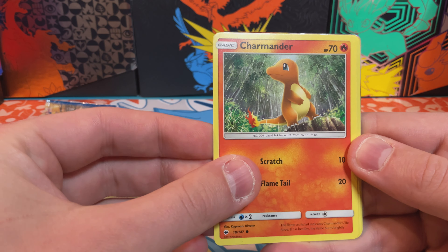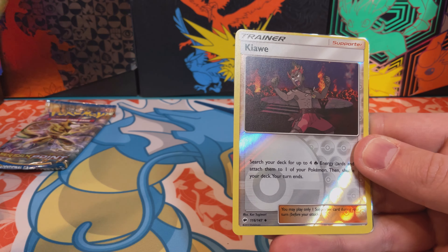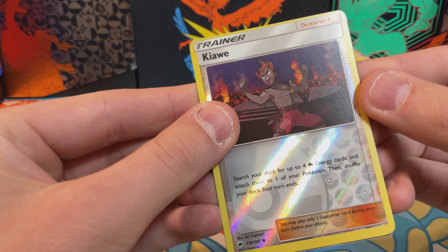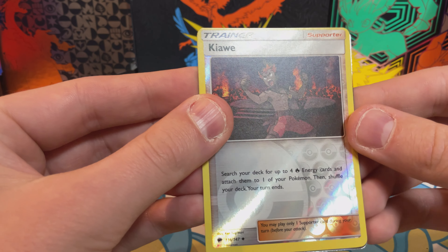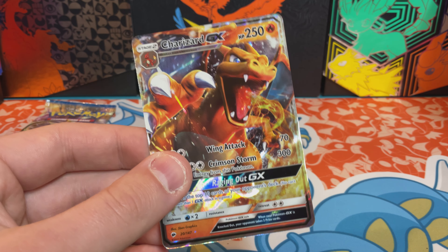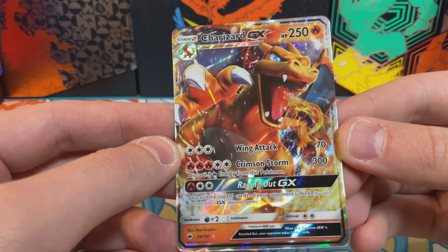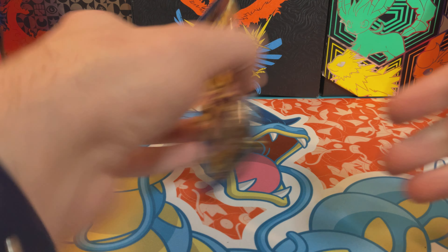A Charmander, a Brawly, a Meowth, a Stufful, a Reverse Holo — look at the top, it was cut. That's awful. Charjabug — look at that. Look at the foil — that's all sorts of holo. That's awesome, that was a good time.